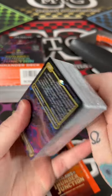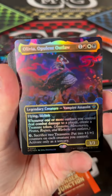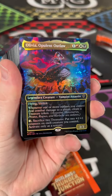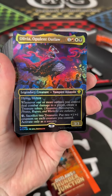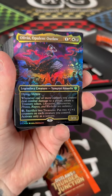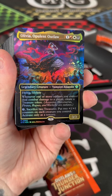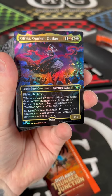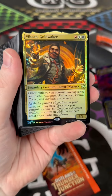Olivia is mean and nasty and that's why I like her. So this is your base commander — there are other options in here but Olivia is what this deck is themed around. She's a vampire assassin, costs four mana in Mardu colors, flying and lifelink, a 3/3. Whenever one or more outlaws you control deal damage to a player, create a treasure. You want assassins, mercenaries, pirates, rogues, and warlocks — those are your outlaws. Then pay three and sacrifice two treasures to put +1/+1 counters on each creature you control. Attack, create treasures, sack the treasures to make all your outlaws bigger.